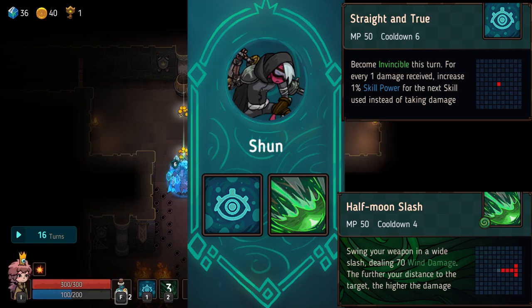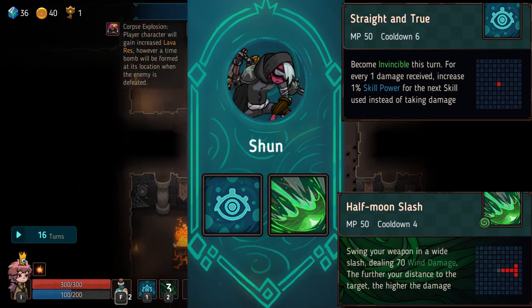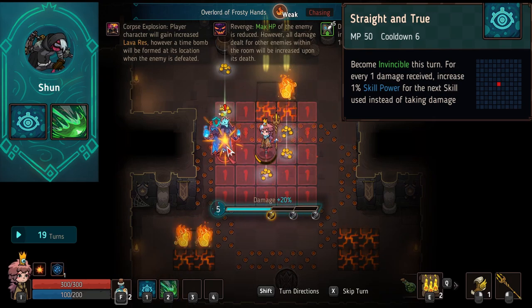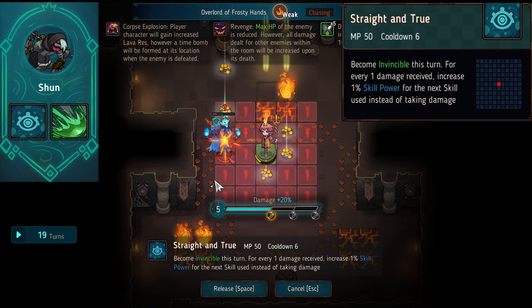Now we have Shun — the best of the worst of C tier. Once again he looked really good on paper, but his abilities in general just weren't that great. Straight and True is Shun's first ability.